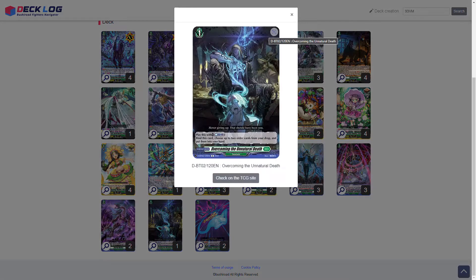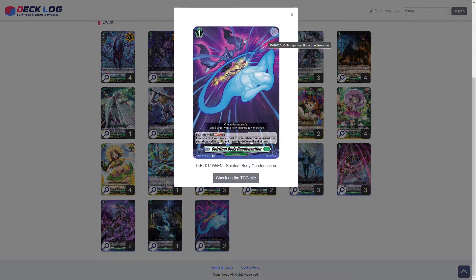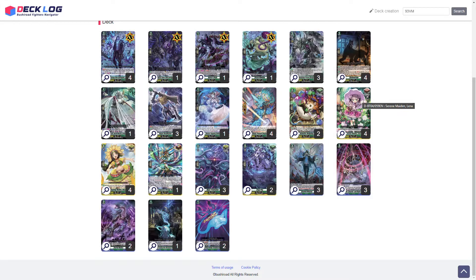Next we run two T4 Malice — I've gone over this card multiple times and its reasoning still stands in a Zorga-based deck. We run one Overcoming the Natural Death: its skill lets you pay a counterblast of one to bind this card, choose two order cards from your drop, and put them into your hand. Lastly, we run two Spiritual Body Condensation: by paying a soulblast of one, you can choose a card with a grade equal to or less than your vanguard from your drop and call it to a rear circle, and it gets plus 5k until end of turn.